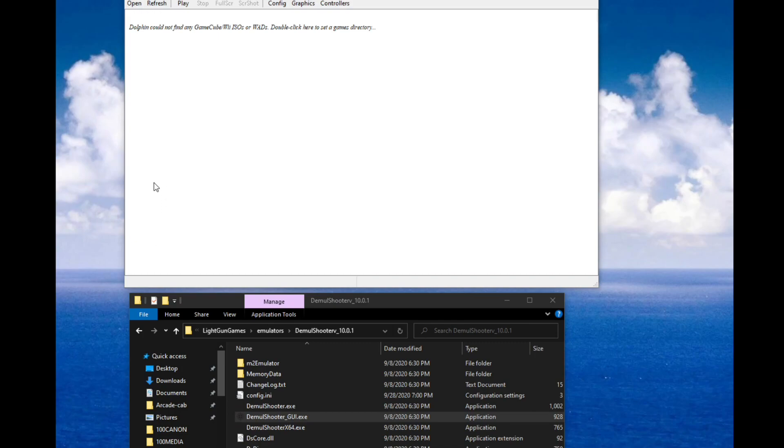You're going to want to make sure that you have Dolphin 5.0 and DemolShooter. If you want to see any descriptions on how to set up DemolShooter in general, I'll leave a couple of links to some previous videos I've made in the description below. I'll also leave a link to Dolphin 5.0.